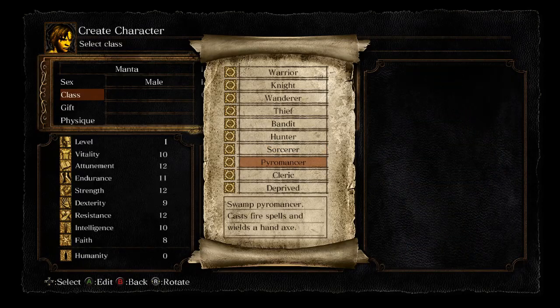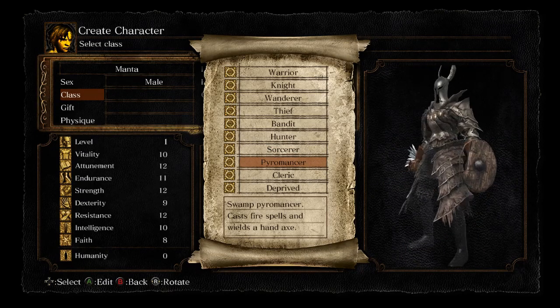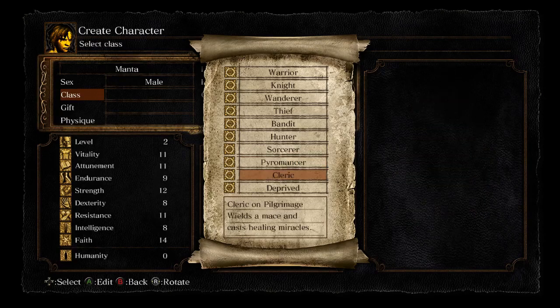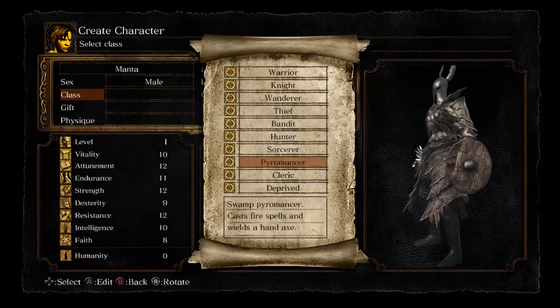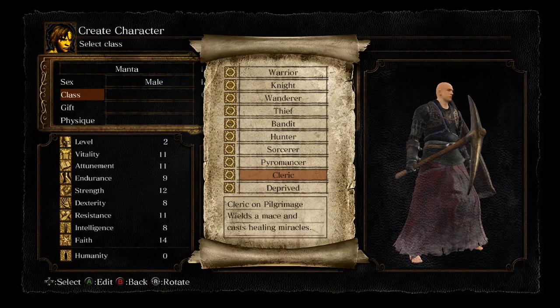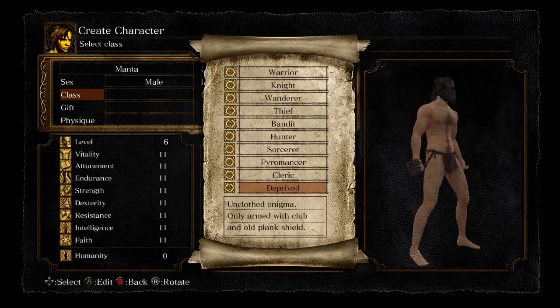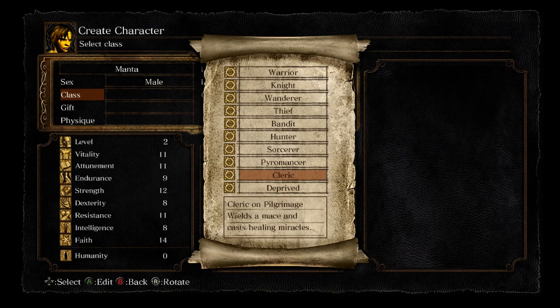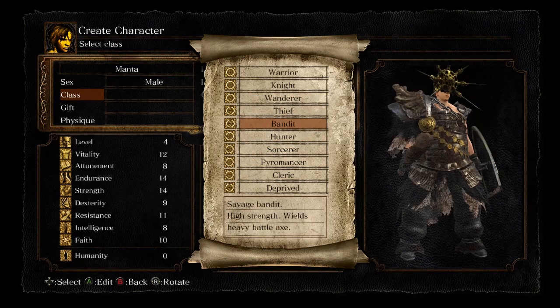The sorcerer looks all right. The pyromancer is fucking badass — quite like the look of that. Although it's got the fucking broken banged-up shield, that looks awful. Why would anyone do that? Anus cestus — all right, we are going for that one this time.